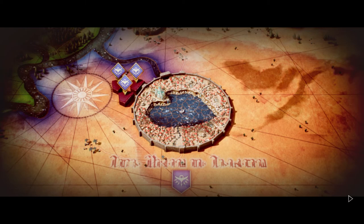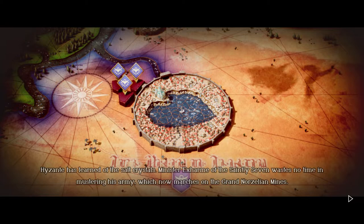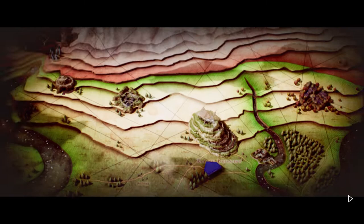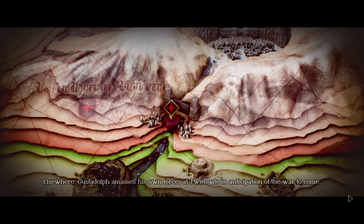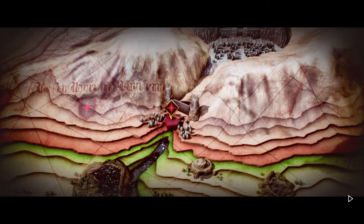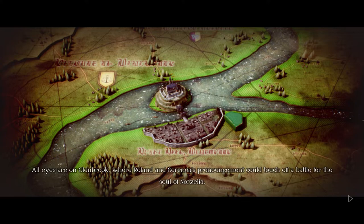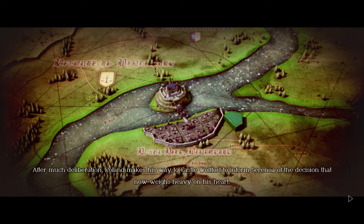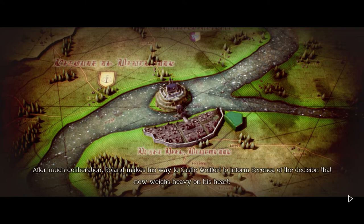Hyzant has learned of the salt crystals. Minister Exham of the Saintly Seven wastes no time mustering his army, which now marches on the Grand Norzellian Mines. Elsewhere, Gustadolph masses his own forces at Twins Gate in anticipation of the war to come. All eyes are on Glenbrook, where Roland and Serenoa's pronouncement could touch off a battle for the soul of Norzelia. After much deliberation, Roland makes his way to Castle Woolfort to inform Serenoa of the decision that now weighs heavy on his heart. He is the king — he should be the one to make all the decisions.